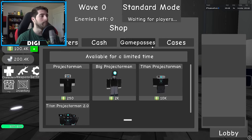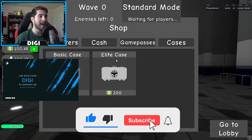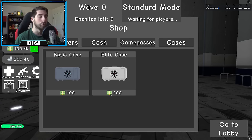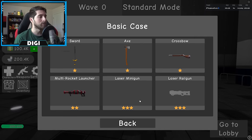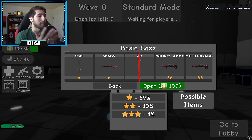Starting off, if you head over to the shop you're gonna see cases. We've got two kinds: basic and elite. One costs 100 and one costs 200. If you go ahead and open one, these are your chances of getting a one-star, two-star, and three-star. You can click on possible items to see what you can get — they're pretty nice.